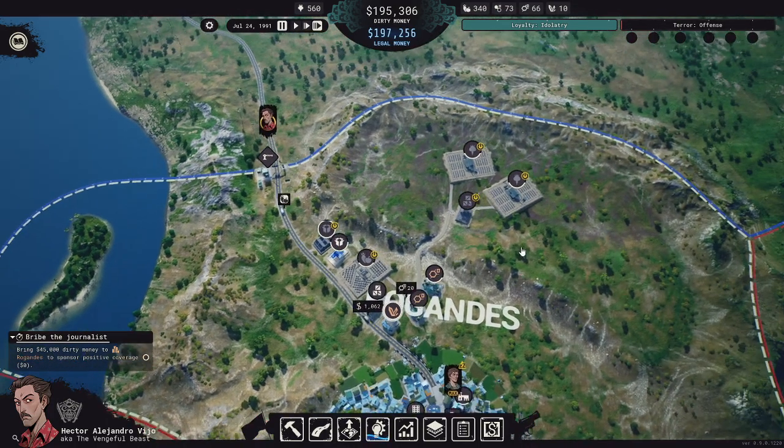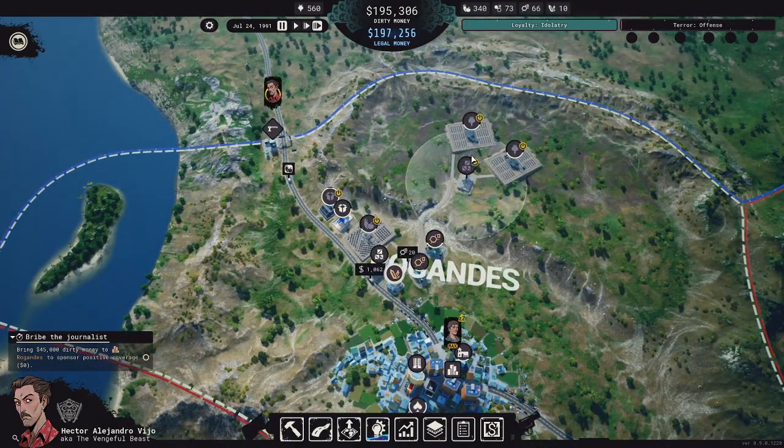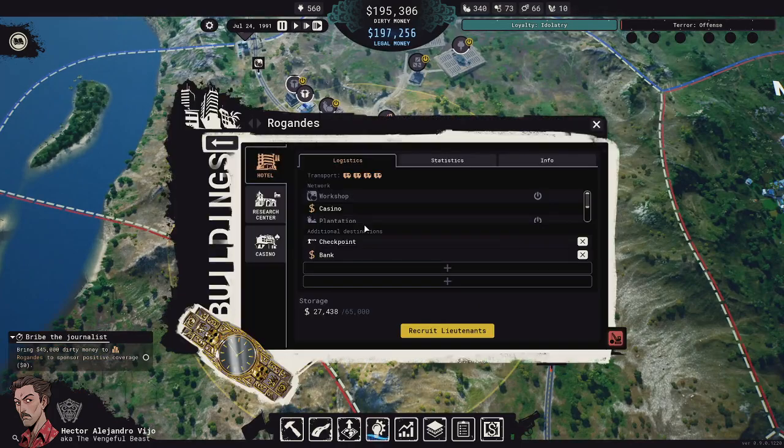I'm currently running beyond max capacity. All these yellow start button things mean I have them paused because I have nowhere to put all the dirty money — I can't launder it fast enough. That is probably my first complaint: money laundering opportunities are very difficult. My home base here is a hotel, and it can only store a maximum of 65,000 in dirty money.